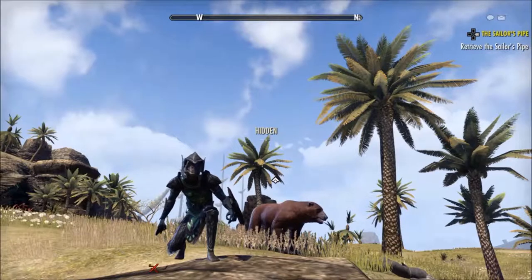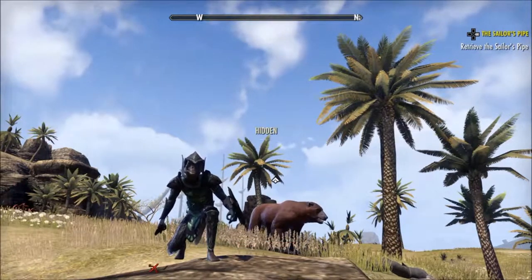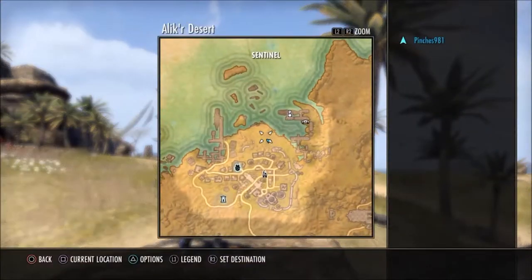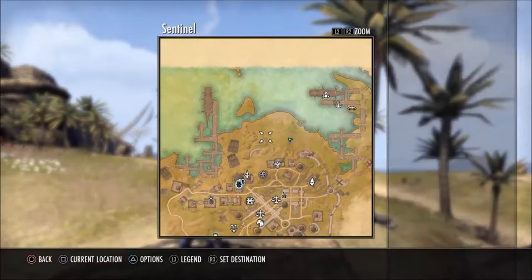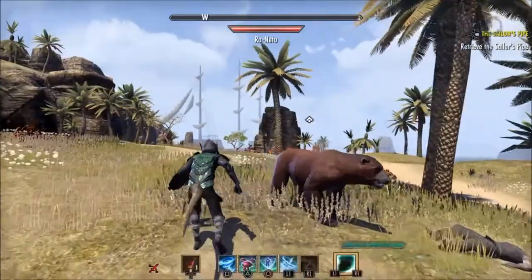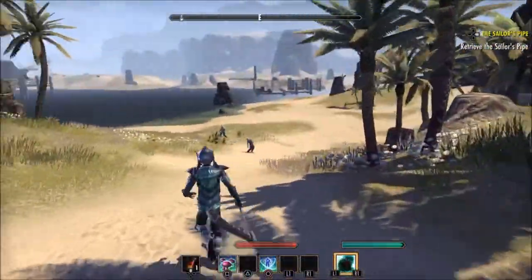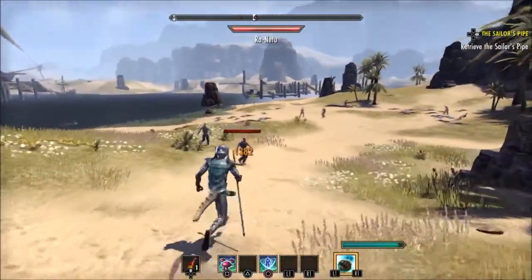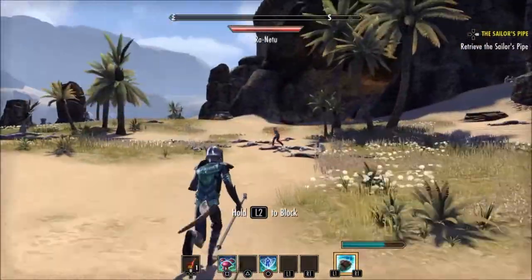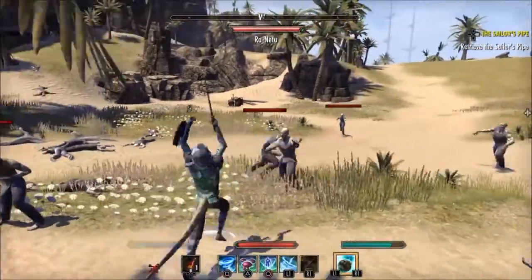Hi guys, we're back with another how-to video on the Elm Squad Online. Today I'm going to show you where to get flesh lava from. We're back at one of my leveling spots — I'll show a link now — but at this spot you find lots and lots of zombies all gathered around. I'm going to pick them off for you, and if you want to see the leveling guide, go check that out.